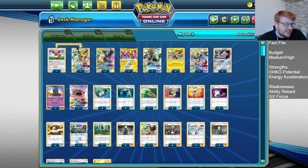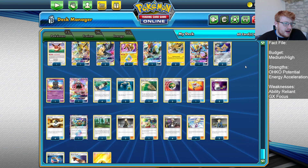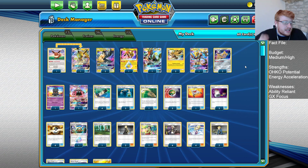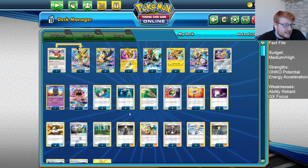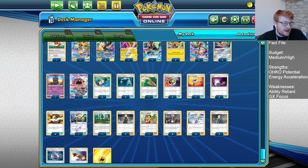Three Nest Balls help search out our guys alongside four Ultra Balls. Ultra Ball can obviously grab everything, including Koko, Lele, and Marshadow to trigger their abilities. It also has synergy with the discard pile for our Lightning Energy so that we can Dance of the Ancients them back into play. Four Electropower for those damage buffs, because we are an aggressive archetype.